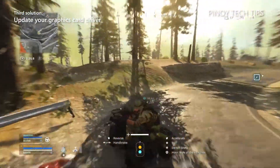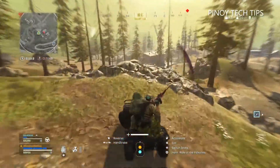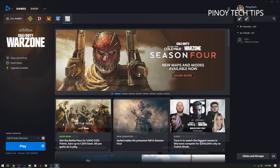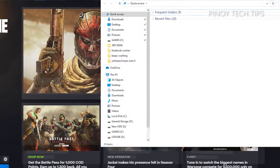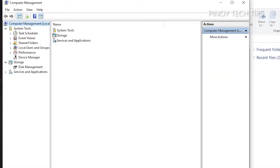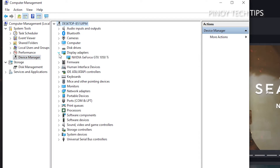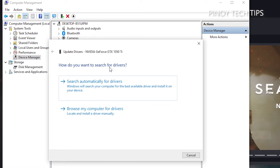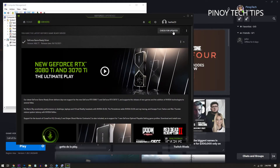Third solution: update your graphics driver. Aside from making sure that the game is running on the latest patch, it's equally important that the graphics card is running on the latest driver. Click Start and type File Explorer, then click File Explorer to open a folder. On the left panel, look for This PC and right-click on it, click Manage, then under System Tools click Device Manager. Expand Display Adapters and right-click on your graphics card, click Update Driver, then click Search Automatically for Drivers. You may also use the software that comes with your graphics card to update it.